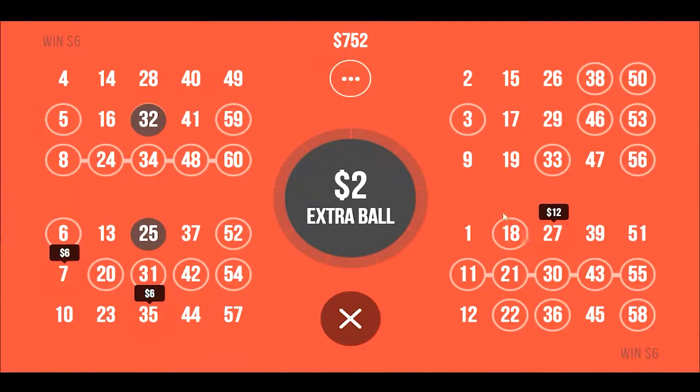You can buy up to nine extra balls if you would like. Every once in a while a free ball will come out — the amount will say zero and it will actually say 'free ball.' You just click on it and you'll get one. I haven't figured out why sometimes that comes out and sometimes it doesn't. But let's go ahead and buy an extra ball.